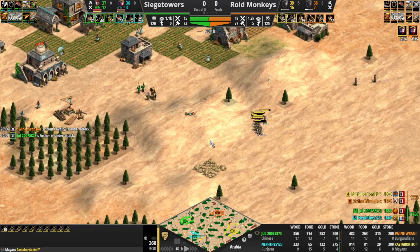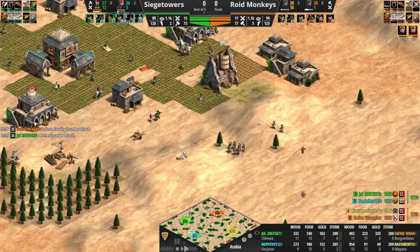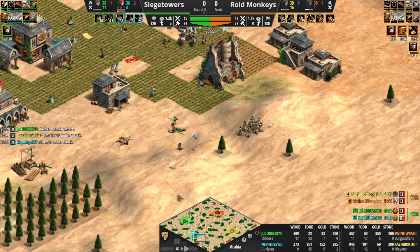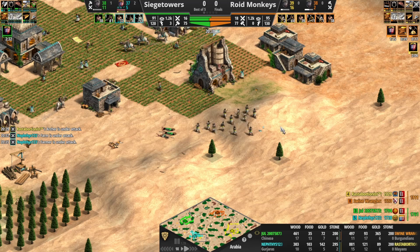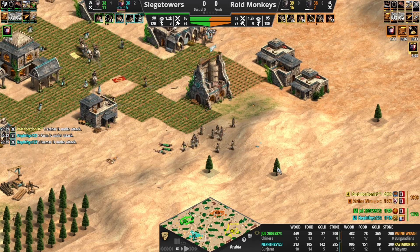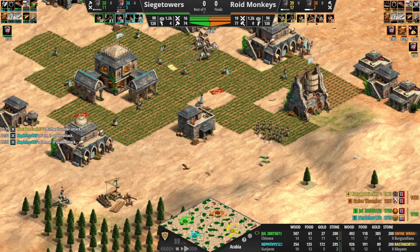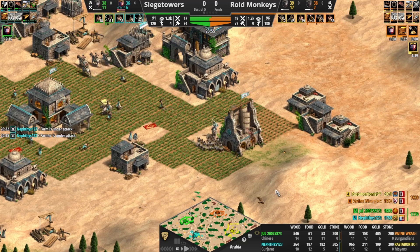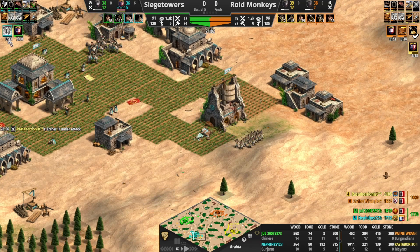This is going to be nice to clean here — we've got an army coming forward from Rasta. Even though teal's in Castle Age, I think this might be a big mistake for Rasta. These Shrivamsha Riders are going to clean this entire army. Rasta has clicked up and is going to want these to be expo, but they are never going to make it there — not with these fast, tanky boys on the field. Teal is just waiting for good enough numbers, actually waiting for that plus one armor upgrade.